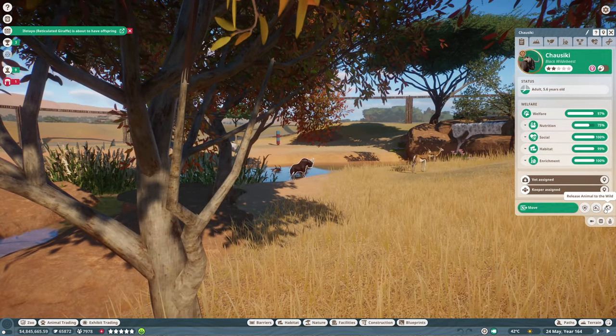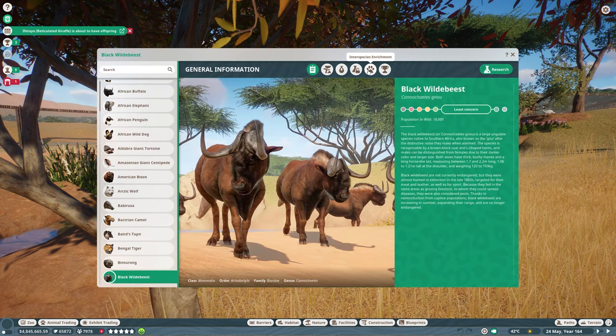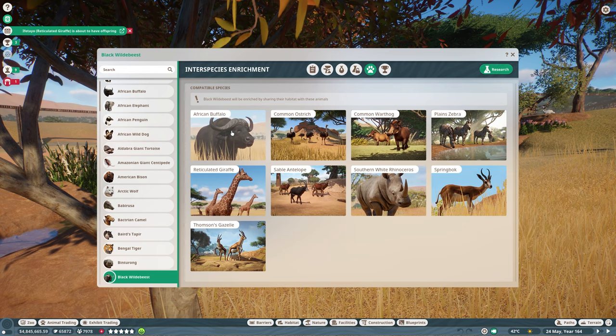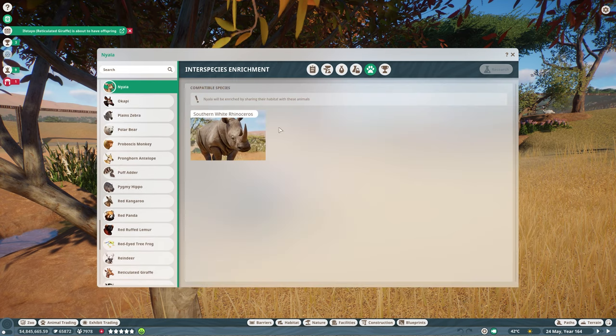I was zooming in so I could pop open a Zoopedia article entry and find interspecies enrichment. Got him, got him elsewhere, got him elsewhere, got him elsewhere, got him, got him, got him. I think the southern white rhino is the only one left. The southern white rhino is also a fan of the Nyala — that's where my confusion came from. They're also a fan of the Nyala, so they get along with everybody plus the Nyala. And so the Nyala is particularly a fan of the southern white rhino. So the southern white rhino is not the last animal we'll be adding to this enclosure — we will be adding the Nyala as well.